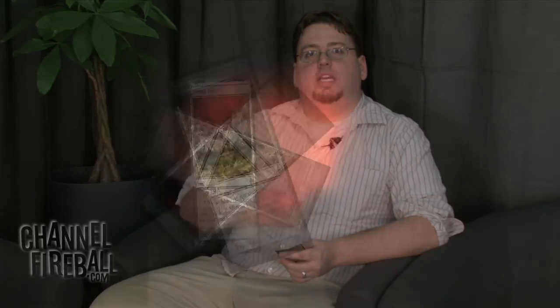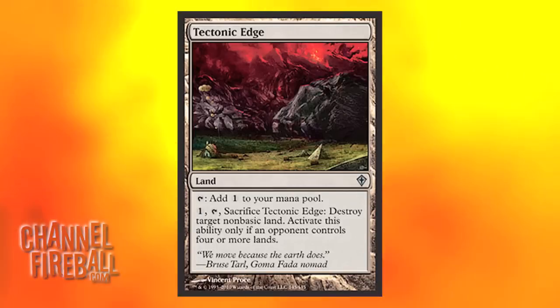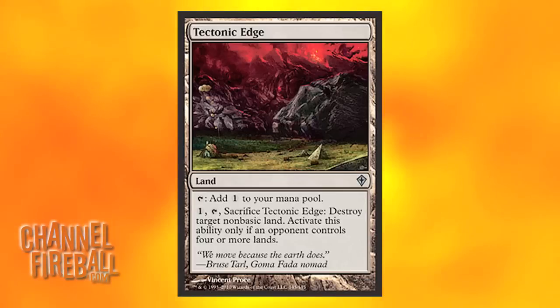Number 3, we've got Tectonic Edge, which does a good job of combating a lot of the mana bases nowadays, and especially the new cycle of Man Lands, which you'll notice I haven't mentioned yet. Tectonic Edge also punishes any deck with expensive spells, and fits really well in all sorts of mono-colored decks — Vampires, Mono Green, etc. It's basically like a land spell, and imagine how good Wasteland would be.